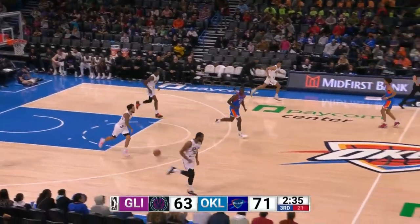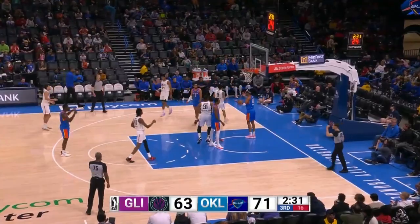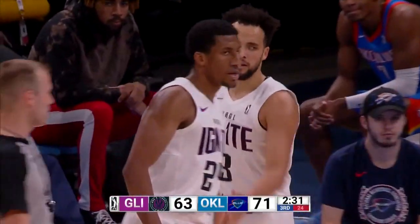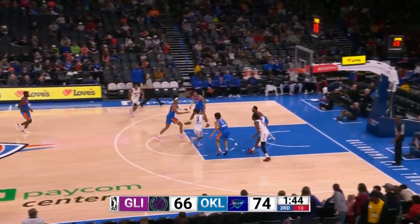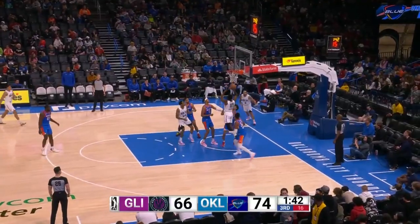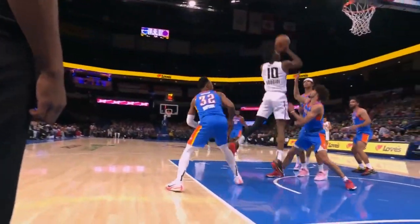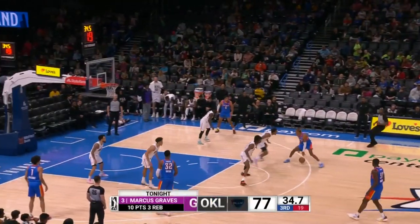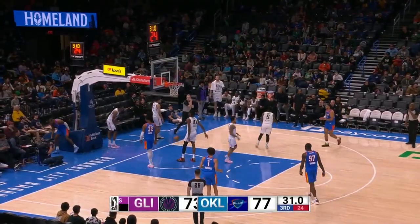Rebounded by the Ignite. Here comes Graves against Jang, and a foul. Jang got pushed and then tried to go up for the block on Omarue's layup attempt. And that'll count — one. On Woolridge, his third foul and the team's fifth. His first three of the game, and he's got ten — one of four players in double figures.